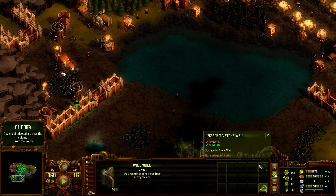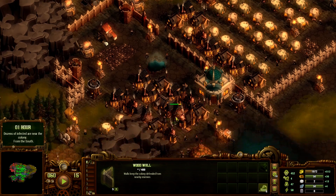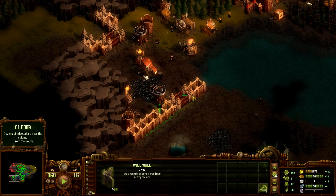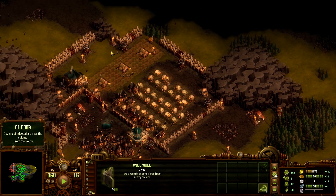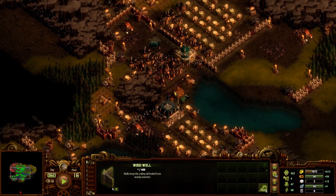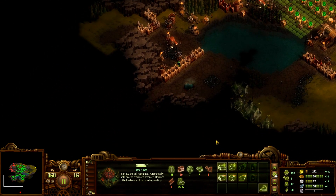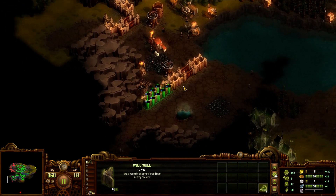There are so many walls that still need to be upgraded. This isn't good — the stone issue. I'm going to have to buy some stone, I have no choice. This could be the end. I simply do not have enough stone. I probably upgraded in the wrong areas. I'm going to have to buy some stone because it is go-time. Now we have too much stone but not enough money for the upgrades.